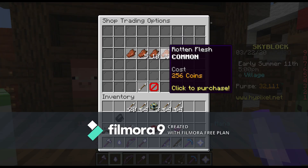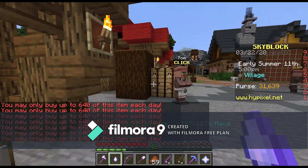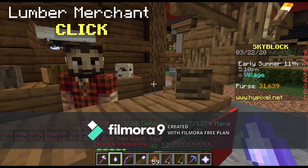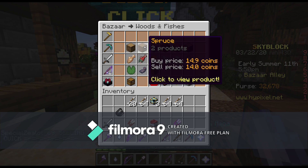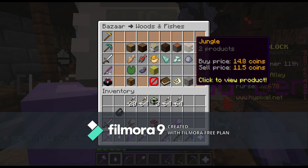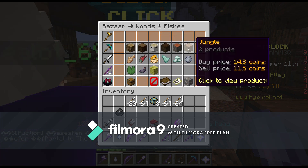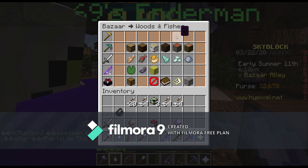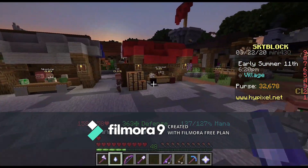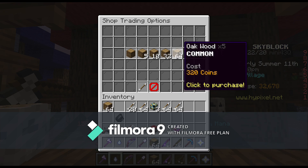It turns out I actually didn't do all of my rotten flesh yet, so I'm absolutely going to buy out all of that. Is there anything else I can purchase? Maybe logs that are worth something. Holy cow, guys, I may have just found something. All of these woods can be bought for five gold apiece. Yet for oak, spruce — all of these — they are actually over that mark. This is another freebie that you can do literally every single day.